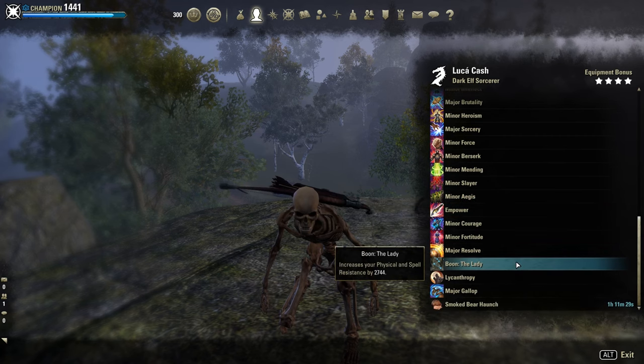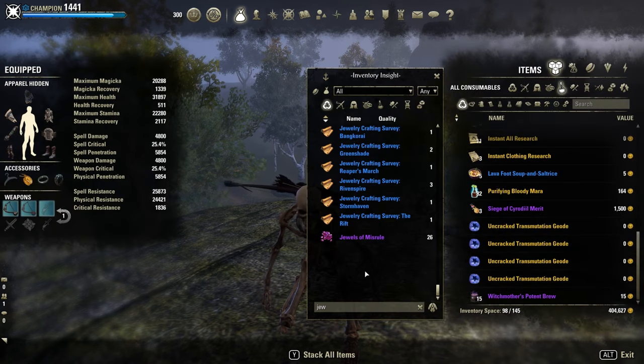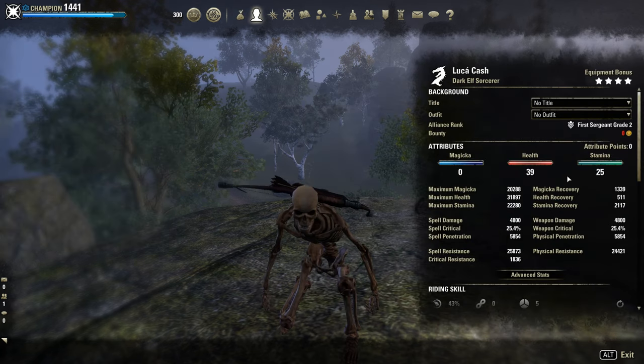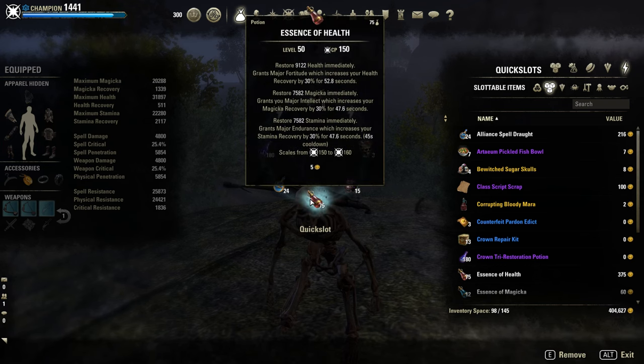Smoked Bear Haunch is definitely the best food for the Magicka and Stamina recovery. If it's too expensive for you, there's an alternative food called Jewels of Misrule — gives basically the same stats, just less of them and without the health recovery. Attribute points: 39 points into health and the rest in stamina. Potion: the normal tri-stat potion.